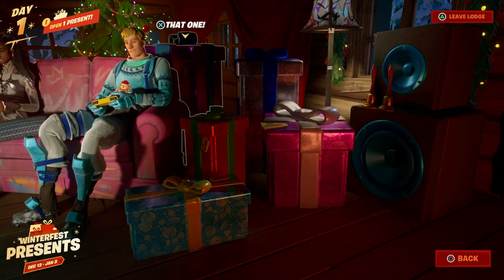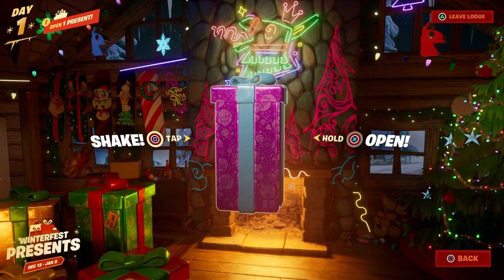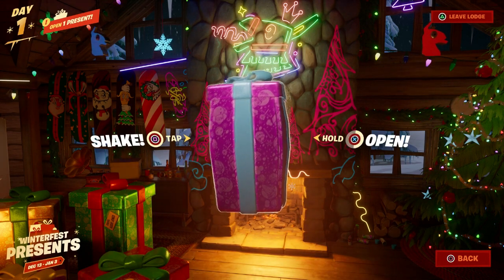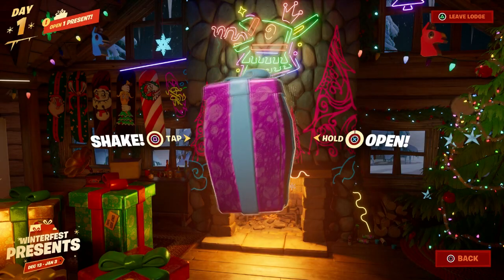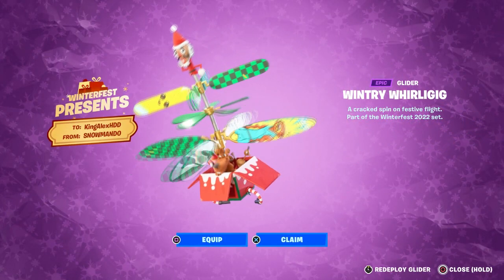Let's go on the other side real quick. Let's see this one — is this one we can open? Okay so we can open this one, which is pretty big. Let's just open this one real quick, let's see how this looks. I'm going to open that and boom — there you go. And this is the glider.